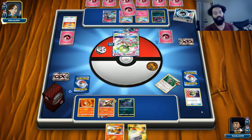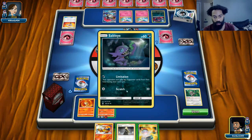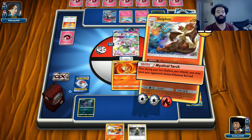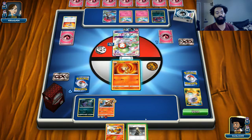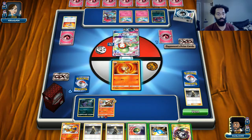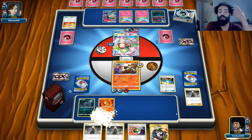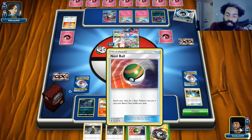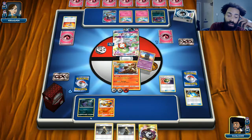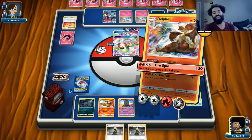We're going to put Sableye up, burn the Switch, Cynthia. We got a good combination of stuff so we can actually do some damage with Delphox. Evolve into Infernape. She put all her eggs in one basket but I don't think we're going to be able to do enough damage. We could actually Let Loose right here — oh wait we can't. Okay we're going to do 100 plus 210... unfortunately we can't even knock this thing out.